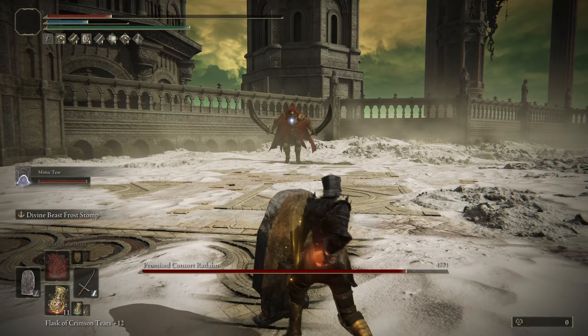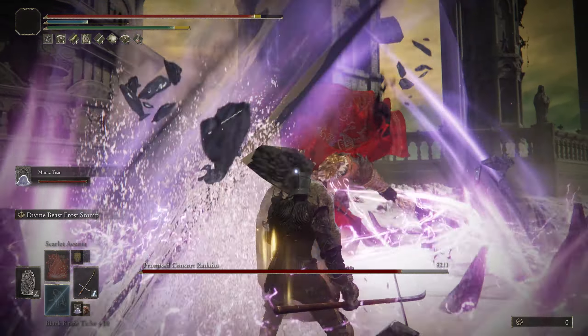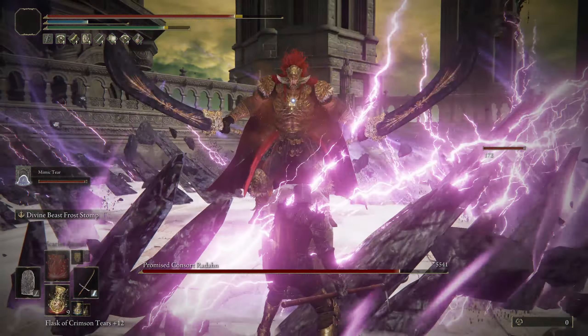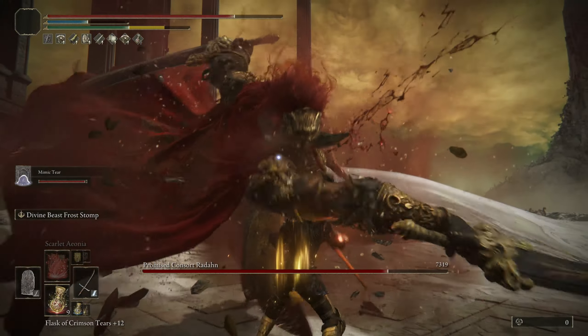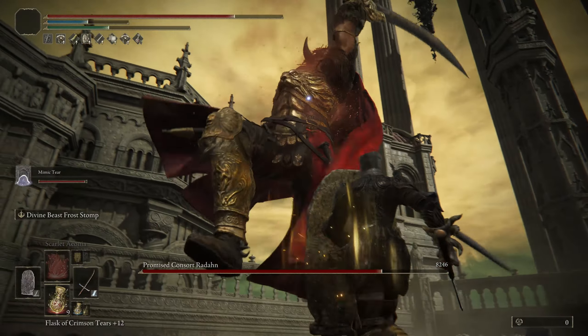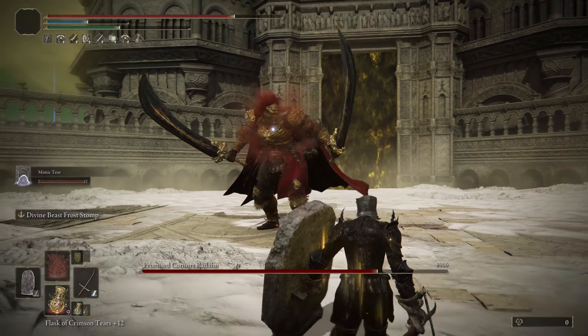For that Meteor attack, I would recommend running to the left-hand side and then dodge rolling near the end, otherwise it's going to hit you. You can also use your shield for a lot of these attacks, but if he imbues them with gravity, it's going to deal a bit of damage to yourself — though it's better than getting hit by it. I found if I got hit by two of these attacks, it took up my entire health bar, so that's not what we want.